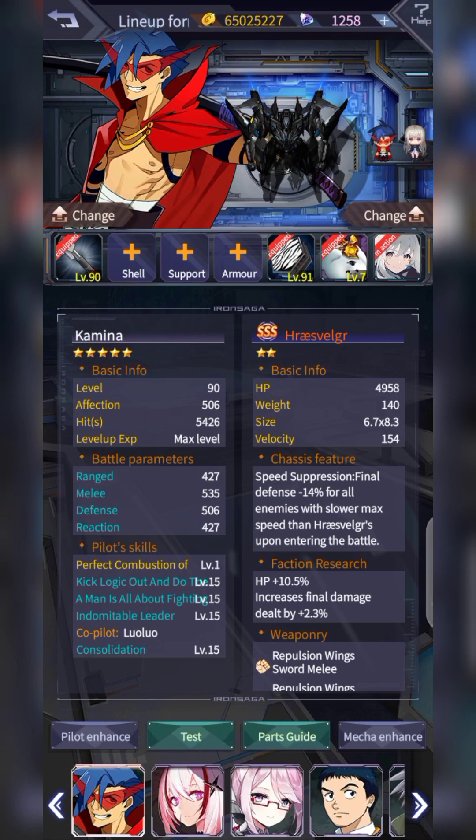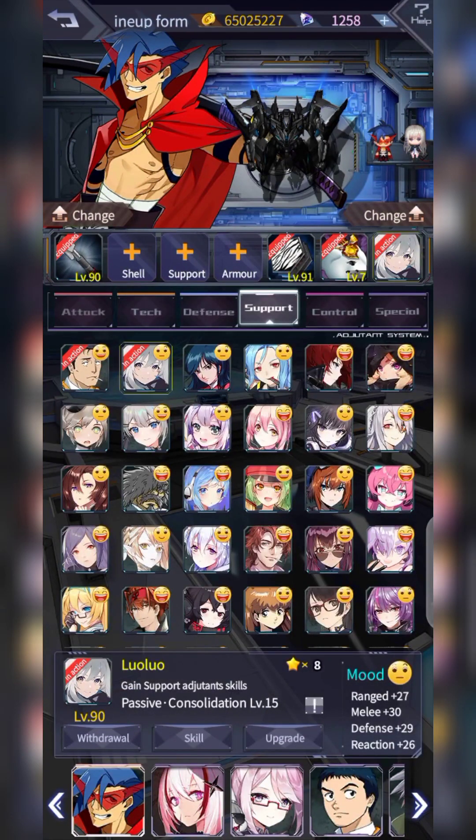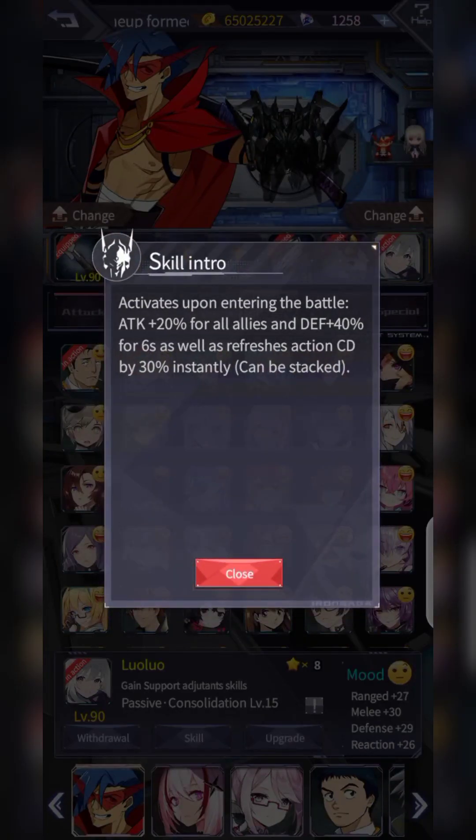This is one of the funneling mechs that I use. Plus I use the support Kou Lao — mostly for consolidation attack. Upon entering battle, attack plus 20 for all allies and DEF plus 41 for all allies for six actions, and it also refreshes by 30% instantly. It's a good support as well, and I believe the attack plus 20 tag is permanent, so that's good.